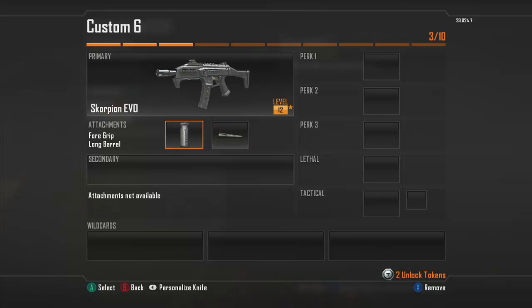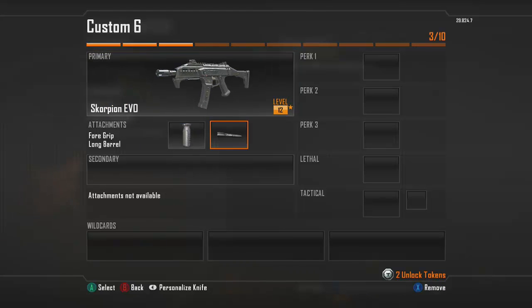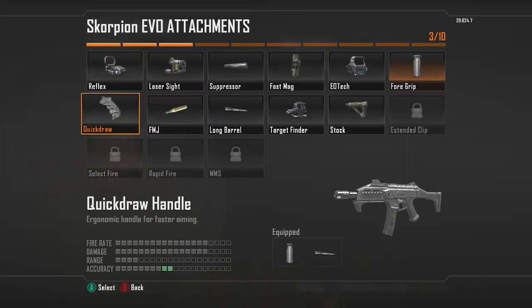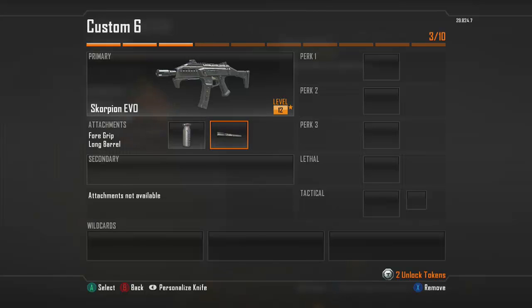I know a lot of people don't like the stock sights on the Scorpion. If you're one of those people, you can substitute the long barrel for reflex, but I really recommend using the long barrel because it adds quite a bit of range. It seems like it just steadies the gun out a lot more — without it there's a lot of recoil and the gun drifts upward if you hold down the trigger. The foregrip and long barrel manage that and give you a bit more distance, making it a really good weapon.